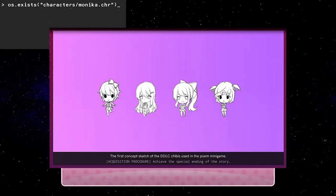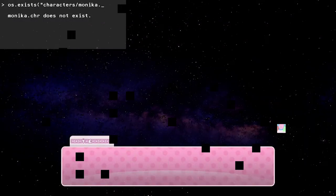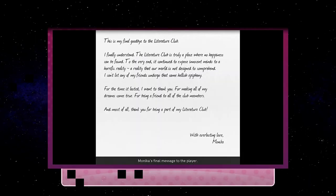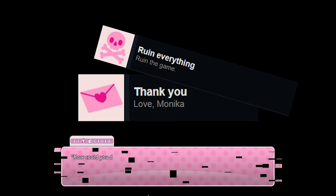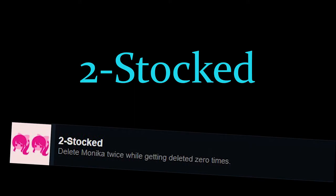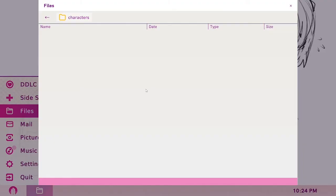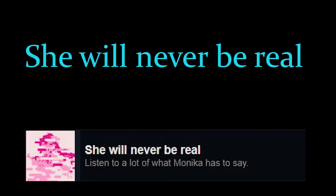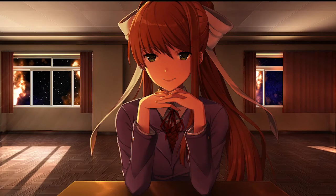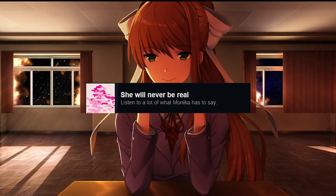And these following pictures. If you play through DDLC normally all the way to the end, after the end credits, you will see a final letter from Monica herself thanking us for being a part of the literature club. Upon reading this, you will earn the Thank You achievement, as well as the Ruin Everything achievement by deleting Monica if you haven't already. Before deleting Monica, write her a poem in the poem game to achieve the Perfect Monica achievement. If you managed to get both the Thank You and Dan Says Hi achievements, you should have also earned the 2-Stop achievement, as well as this picture, for deleting Monica twice. While on the topic of Monica related achievements, if you listen to 15 or more of Monica's Act 3 Monilogues, you will earn the She Will Never Be Real achievement, as well as this glorious picture.